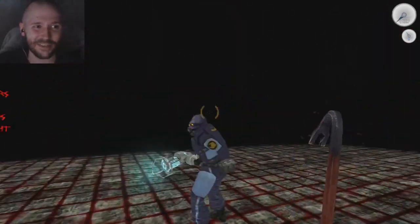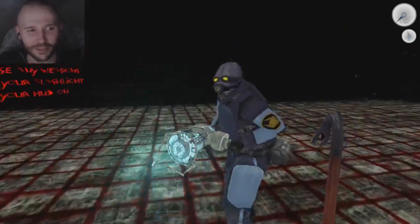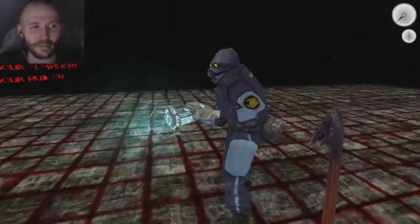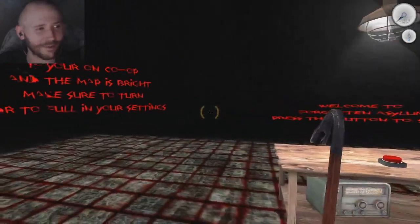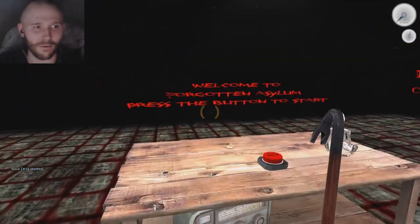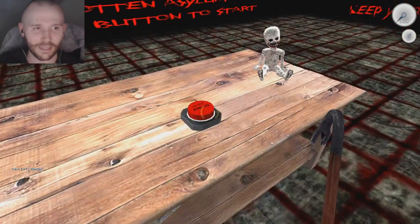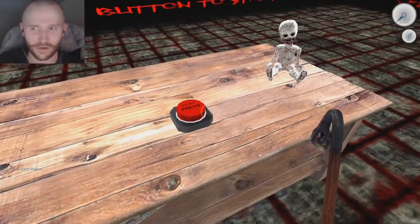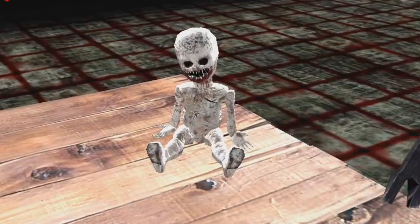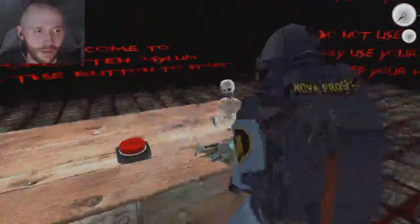All right, it's a bunch of text on the screen here, hopefully you can see it. He's having a little bit of technical issues but I think he's good now — maybe we blame the alcohol. Welcome to the Forgotten Asylum, press the button to start. I've been playing a lot of games lately that have red buttons that say do not press on them. Do you see this creepy little doll here? Let's do this — whack it maybe. I did it!